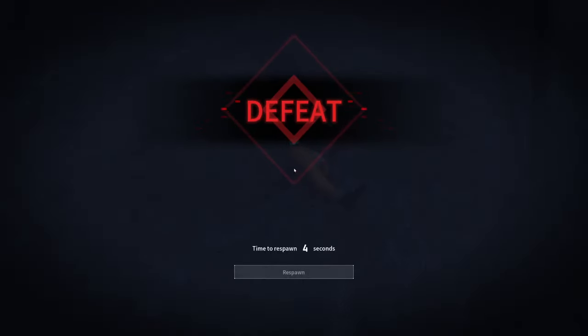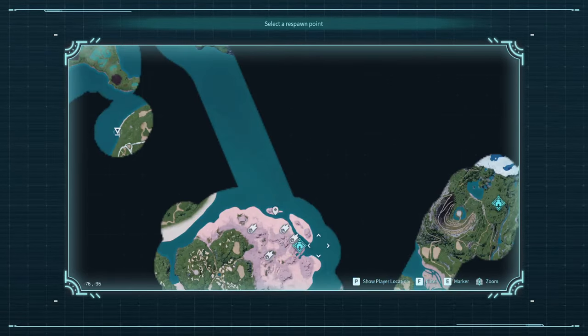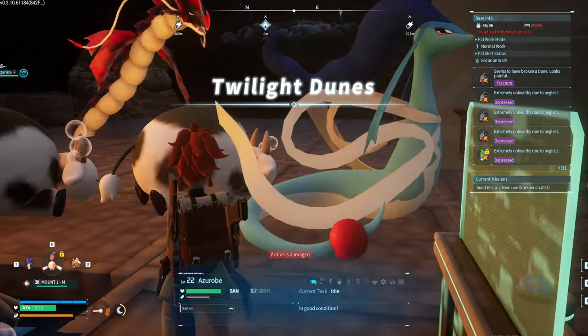The second thing is that it would be ideal — not mandatory — to have your base located in the Anubis region. This way it's fast access to the barns. We have one base located in the Anubis region and this one is my actual farming base.